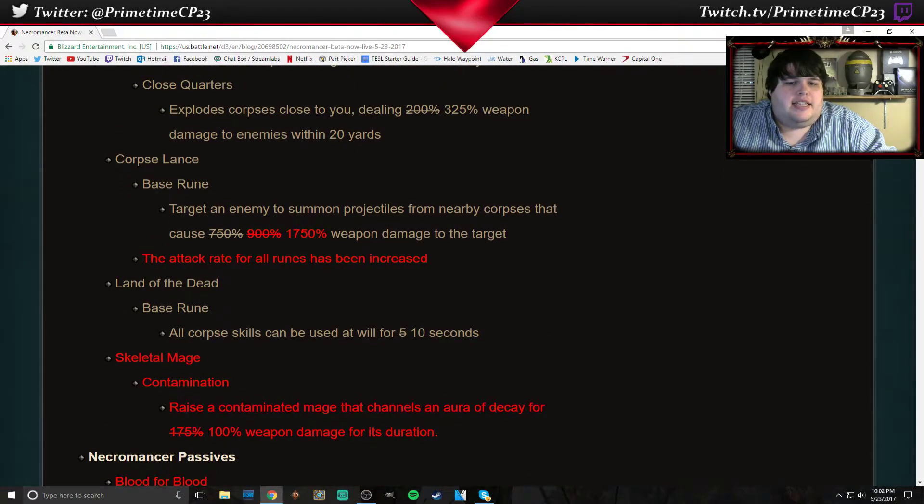Skeletal Mage — the Contamination Rune. This was the primary damage dealer in the Bones of Rathma set I was talking about earlier. Basically with that build, you just run into a rift, make yourself invulnerable, and spam Skeletal Mage Contamination. You spam it fast enough that it resets your cooldown on your two invulnerability skills because of your Obsidian Ring of the Zodiac. The damage on that has been reduced from 175% to 100% — that is a nerf.